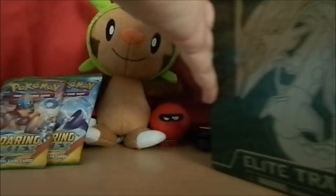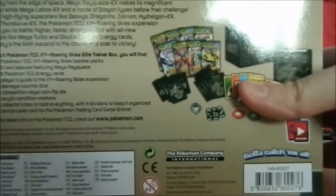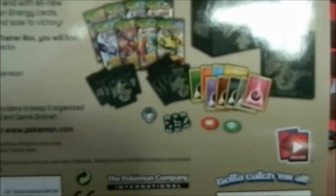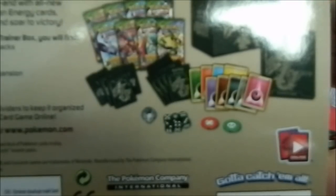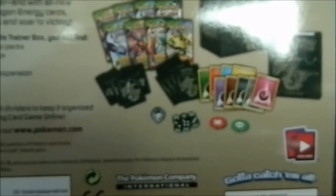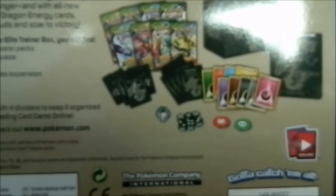Oh it looks so good! Let's just quickly turn it around to see what's inside. So we're going to have eight Pokémon TCG Roaring Skies booster packs, 65 card sleeves featuring Mega Rayquaza - I don't really like saying Rayquaza but that's how it's pronounced, I wish they really did call it Rayquaza. 45 Pokémon TCG energy cards, a player's guide to the X and Y Roaring Skies expansion.